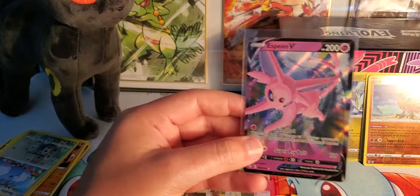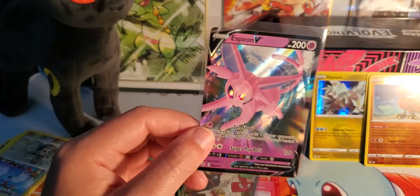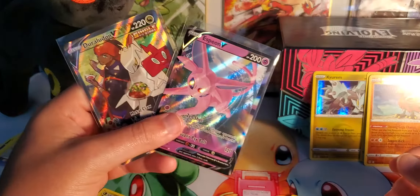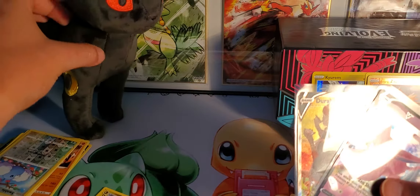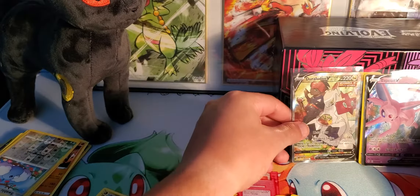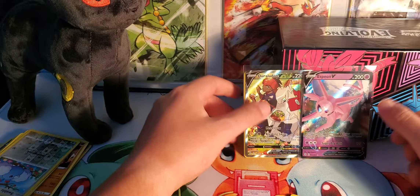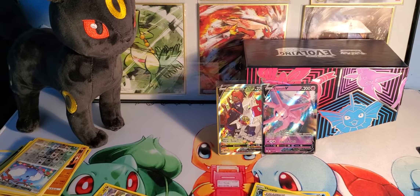If you stayed till now, I'll be doing a giveaway at 200 subscribers — I don't know what yet but I'll figure something out for y'all. Don't forget to leave a like, leave a comment, tell me what your favorite Eeveelution is. Personally I like Umbreon — Umbreon is my guy. Game-wise I love using Espeon because he's fast and hits hard. Jolteon is probably one of my all-time favorites, and also Vaporeon. Hope you have a wonderful day — see you on the next one.